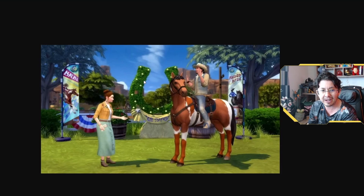You can also see this huge horseshoe topiary in the background. I'm not certain if that's just a build-buy item or if it's a reward for your horse placing first. If that's the reward, that would be freaking awesome — but if it's just a build-buy item, it's still pretty cool.